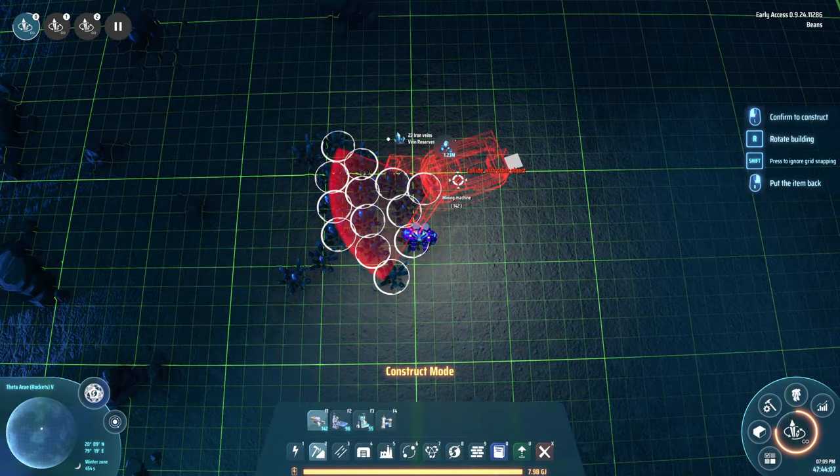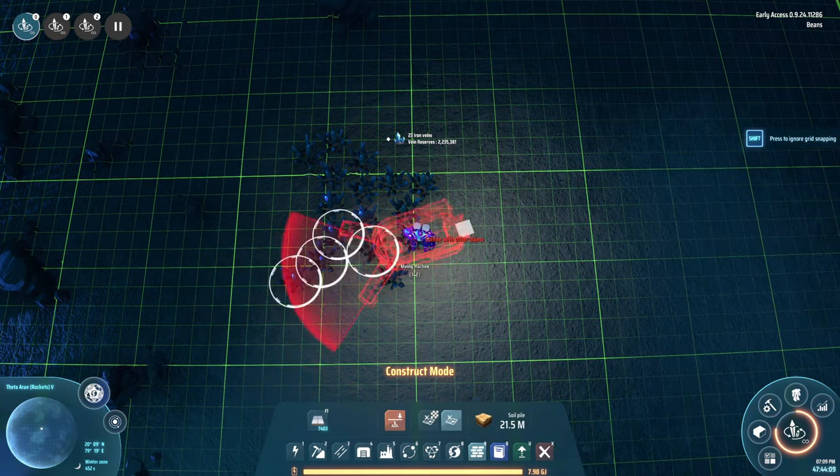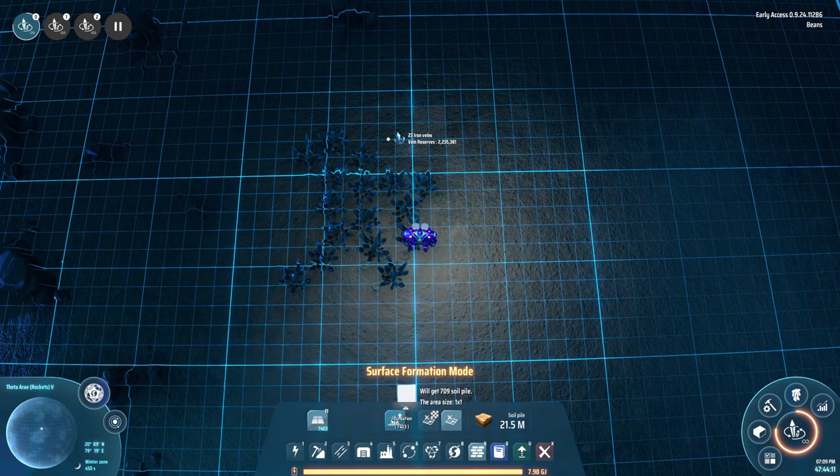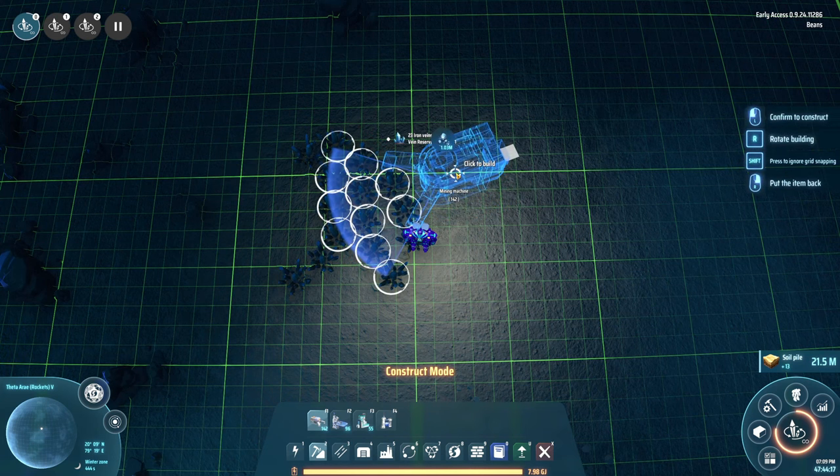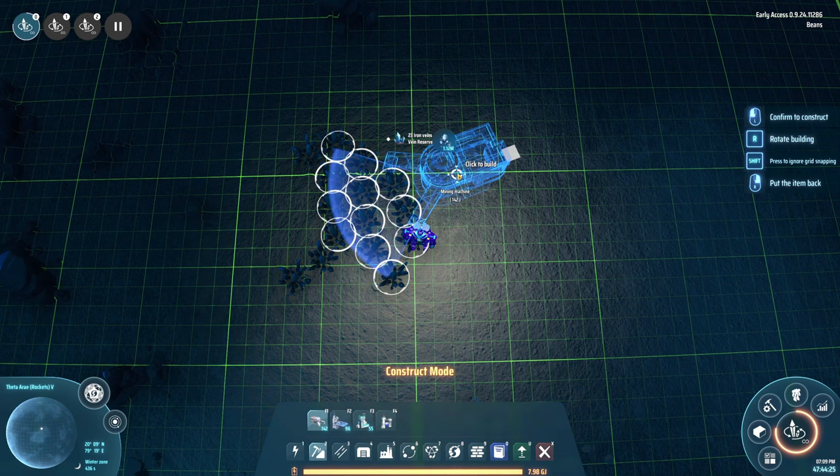I continued my journey, keeping an eye out for good mineral veins, and found this iron vein. Like before, I had to hide some of the veins to get it to work. And as you can see, my miner when placed down will tap 12 veins in total. Good luck everyone, this is a tricky one.